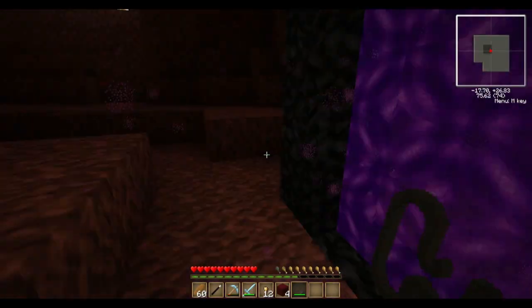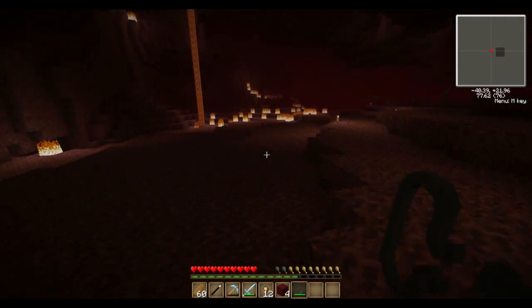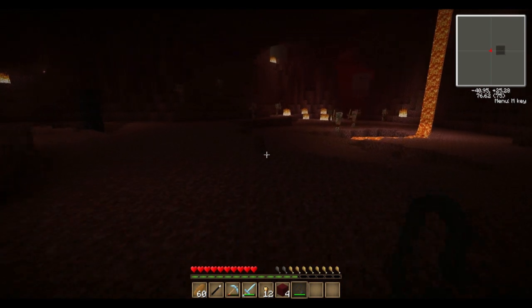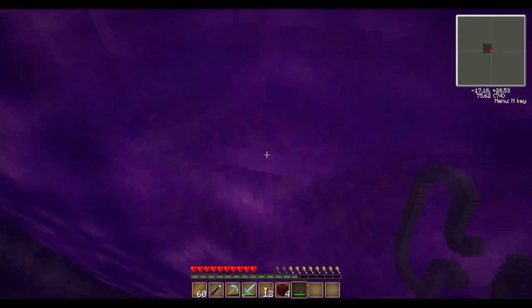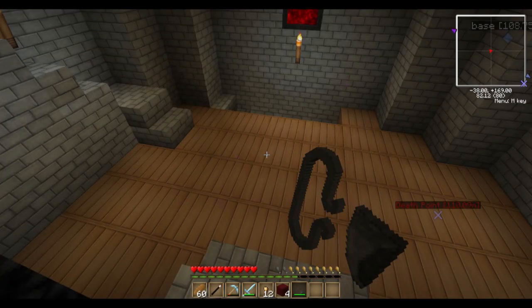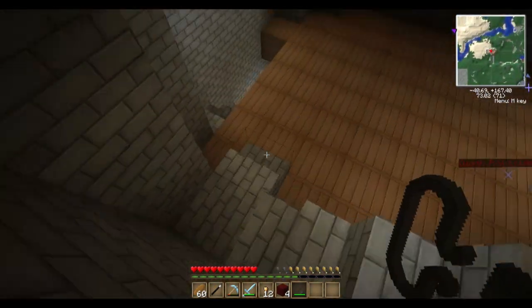We're going to walk through back and probably end up in Max's house, I'm thinking. There's some magma over here. That's nowhere near enough magma — we're going to need a lot more than that. Let's see where we end up, hopefully in a nice place that isn't Max's house. Damn it! Well, this is Max's house.